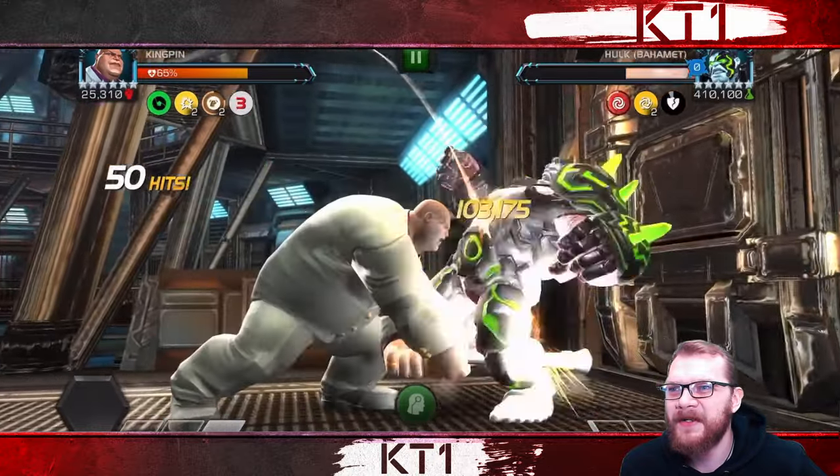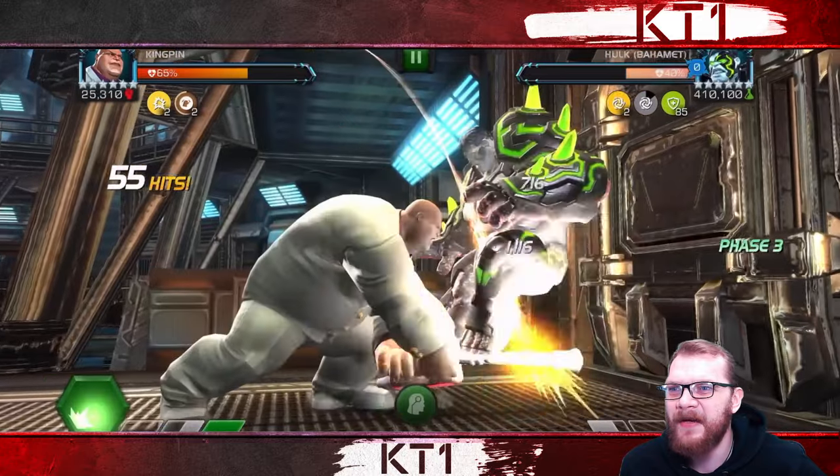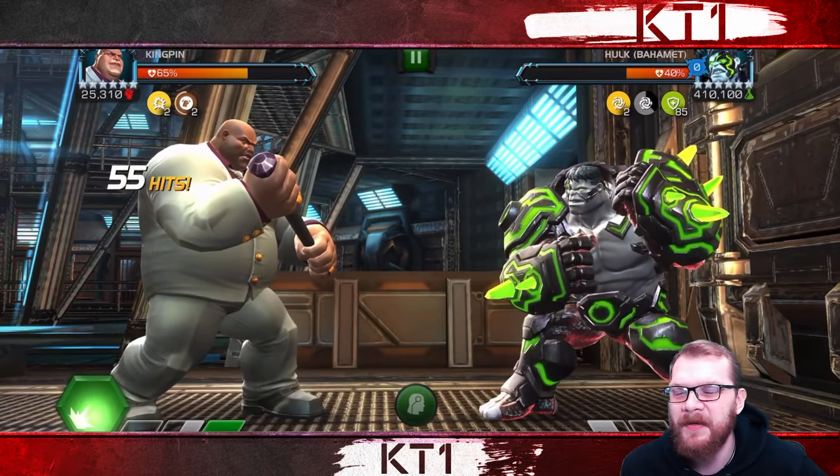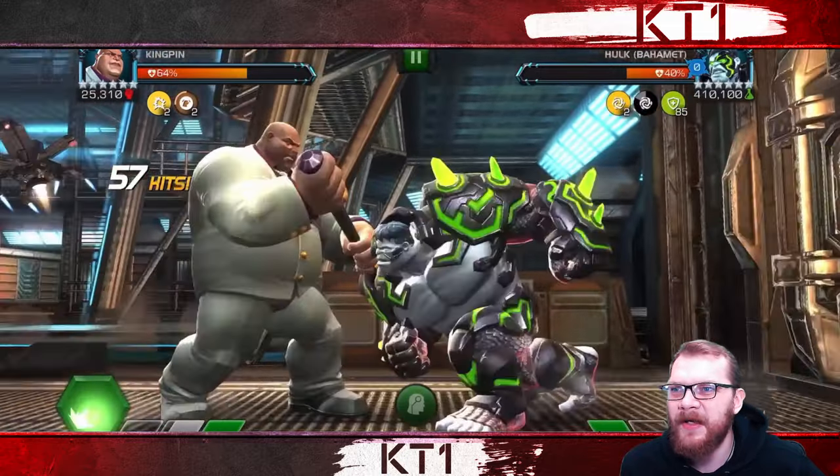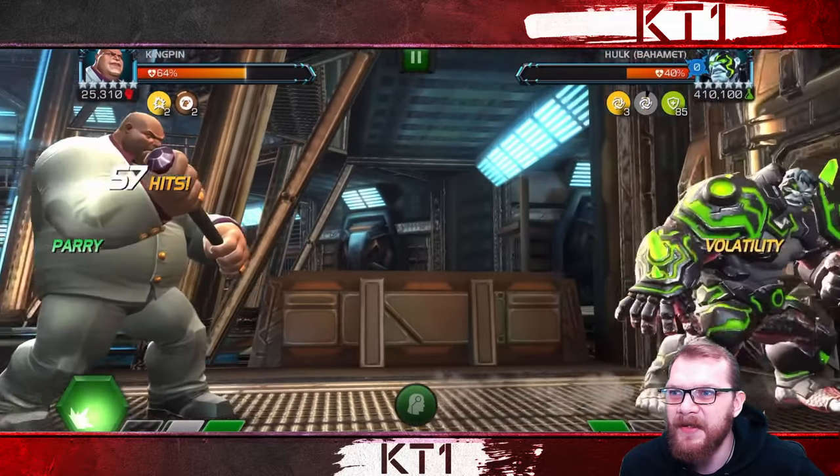I go for level three — inflicting a decent amount of damage. We can see that he actually got nuked down to 40 percent, and now we are in phase three. As we saw the pop-up: in phase three it's exactly the same as phase two — I need to throw a special attack into his green blast.